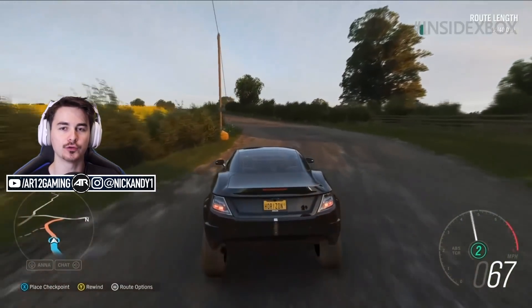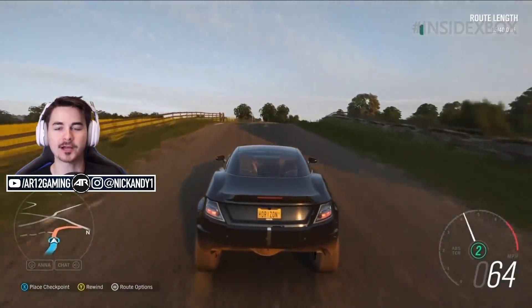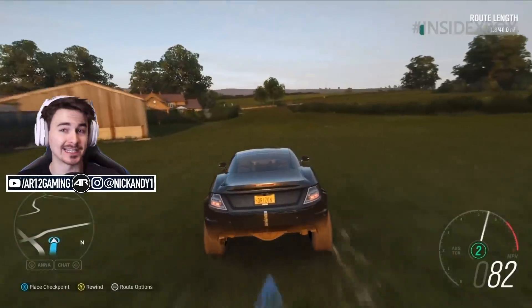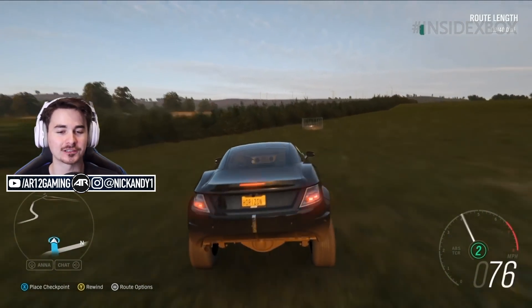As you're driving around, you can press the X button on your controller and that will place a checkpoint on the road. Once you're placing your checkpoint, you can actually move how far apart or how close together they are. You can move them both independently, so if you're driving and trying to get the optimal racing line and need to move your checkpoint over, that's totally okay.